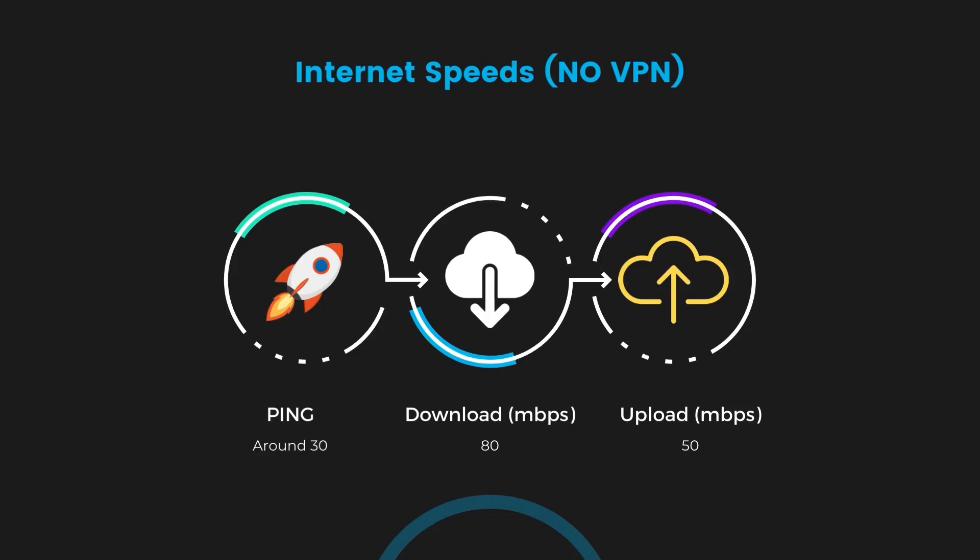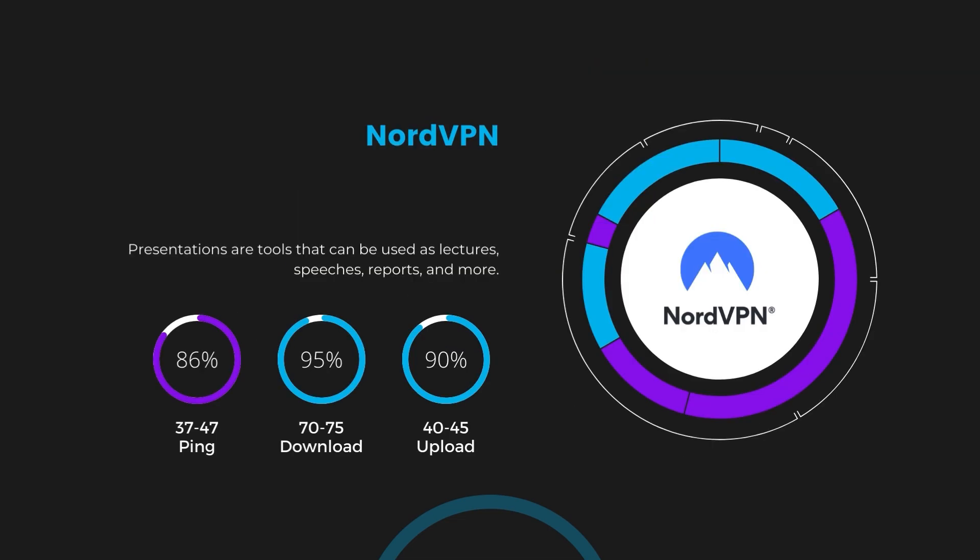If you are still unsure about which VPN is the best choice for Rainbow Six Mobile, let's take a look at some tests we did and see how they compare. First up, we have NordVPN. With NordVPN active, our ping increased to between 37 and 45 milliseconds. While there's a slight increase in latency, NordVPN still manages to deliver impressive download and upload speeds, clocking in at 70 to 75 megabits per second and 40 to 45 megabits per second respectively — a testament to NordVPN's efficient NordLynx protocol.